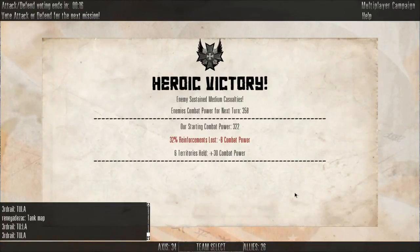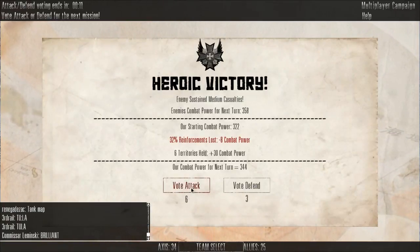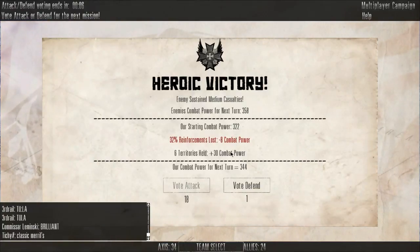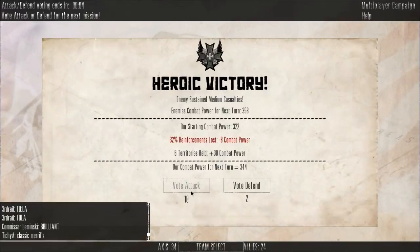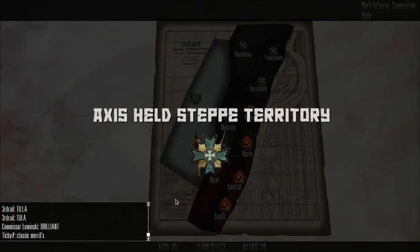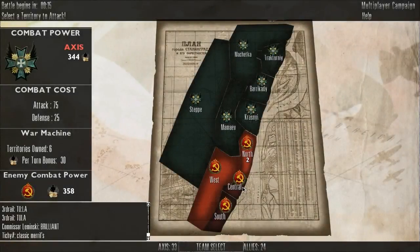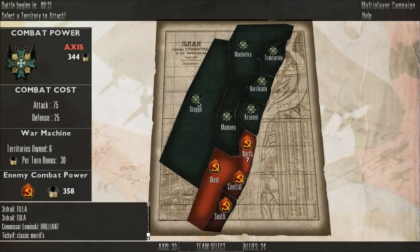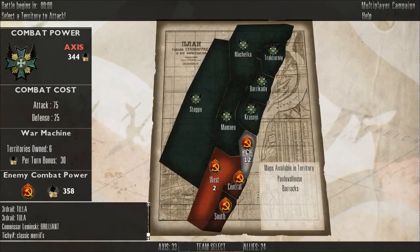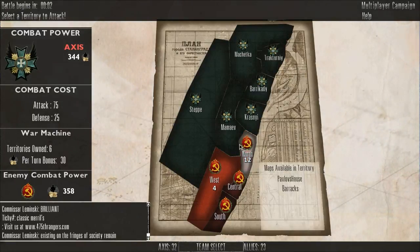That was it. I'll show you guys — there's this little campaign mode for the map selection. If we win a battle, we vote to attack or defend. Obviously we're going to attack — who doesn't want to attack? The Russians won the last round and tried to take our position, so now we're going to attack to the north. Pablo's house and barracks. Thank you for watching and tune in for more.